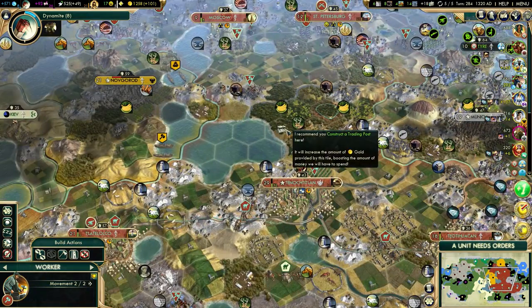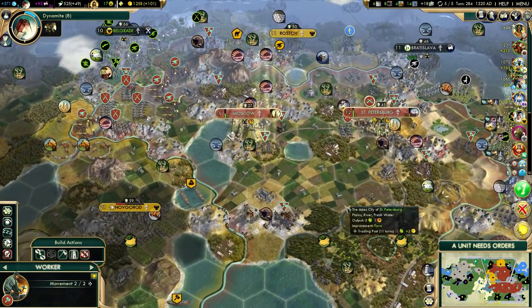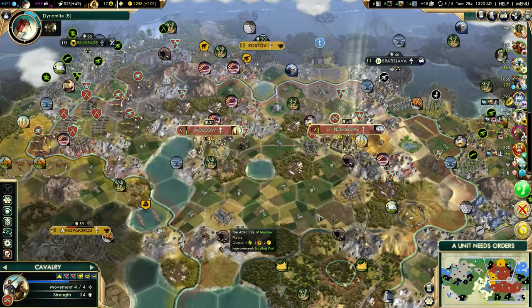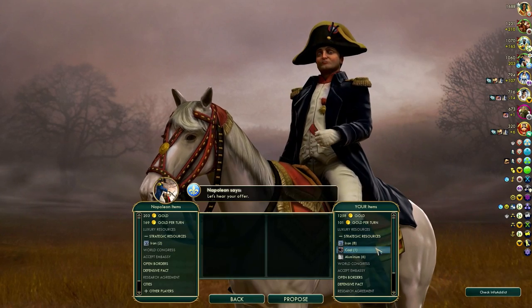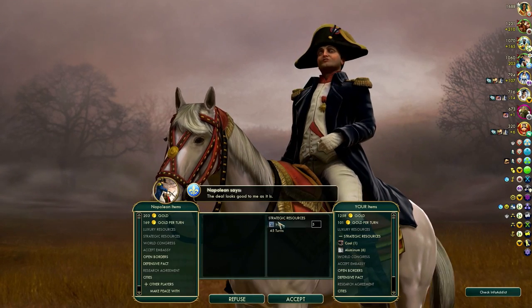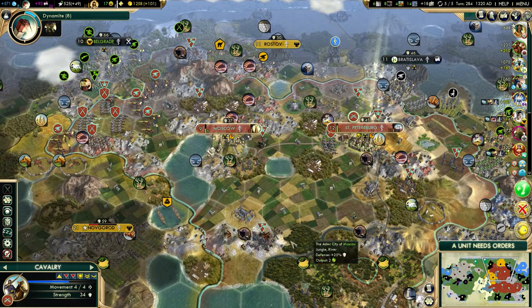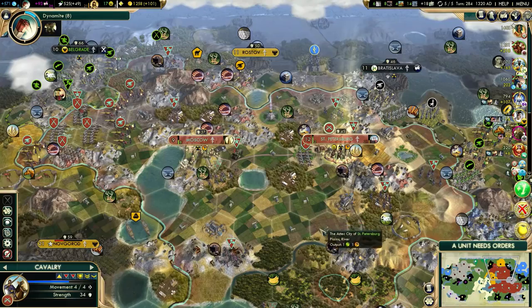I should actually get a trading post on that jungle tile, so this guy can handle that. I'll remove this road. We do have quite a lot of money. I think I can sell coal to Napoleon — only one though, he won't buy iron. We are about to improve a coal mine, so hopefully Napoleon will buy some of that.